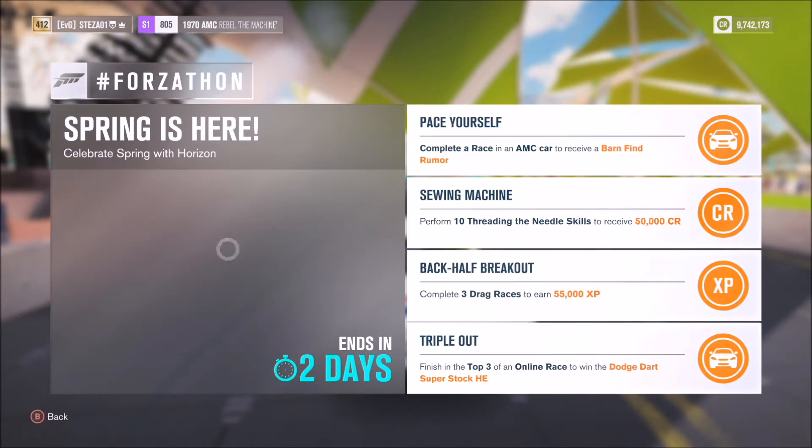The first challenge is called Pace Yourself, where you complete a race in an AMC car to receive a barn find rumor. The second is called Sewing Machine, where you need to perform 10 Thread the Needle skills to receive 50,000 credits. Third, Back Half Breakout, where you complete three drag races to earn 55,000 XP. The final one is called Triple Out, which requires you to finish in the top three of an online race to win the Dodge Dart Super Stock Horizon Edition.